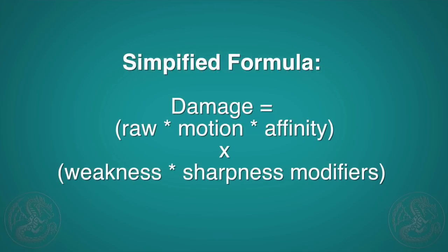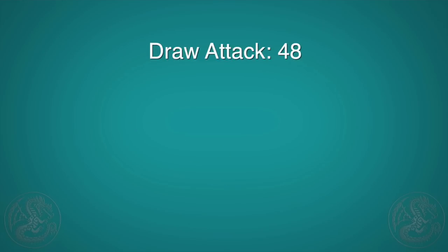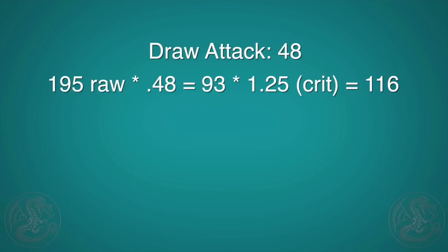Here is a simplified formula to understand how much damage we're going to do. We take our raw damage, times it by our motion value, times it by any affinity boost, and then the combination of both the weakness and any sharpness modifiers. There is an overall defense modifier that kicks in for online hunts and also high rank, so we're going to be using offline low rank for a nice controlled environment. The draw attack for the greatsword has a motion value of 48, meaning the power of the attack is 48% of our total raw power. At 195 attack, a draw attack does 93, and if we land a critical hit — which we will — that makes it 116, because a critical hit is 25% stronger.